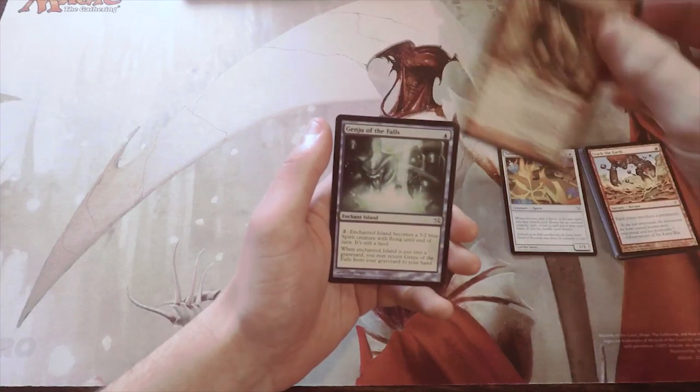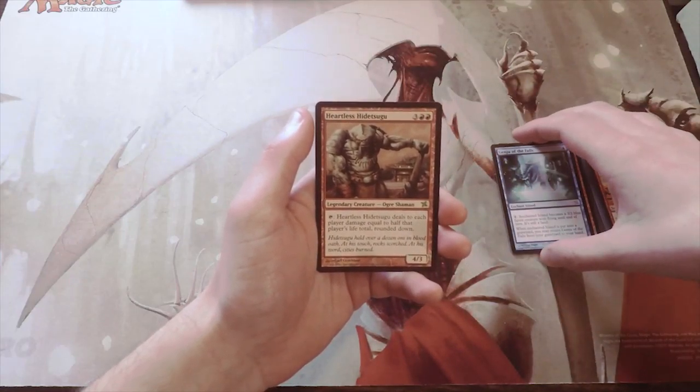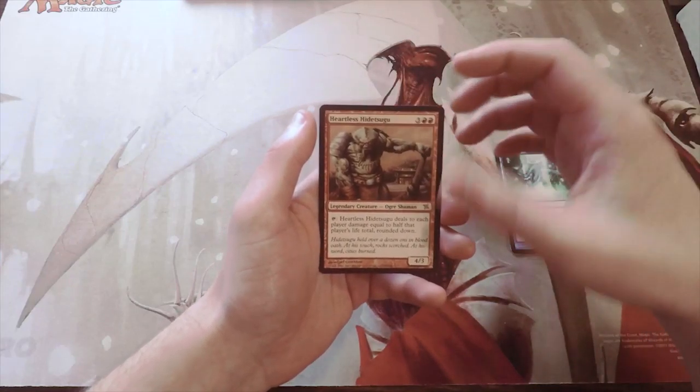We also have Ogre Recluse and Genju of the Falls as uncommons. And our rare is Heartless Hidetsugi — I'm not sure how to pronounce it — but this is actually a decent card, mainly in Commander.